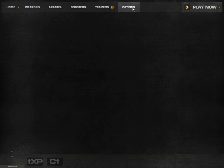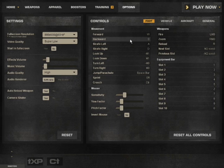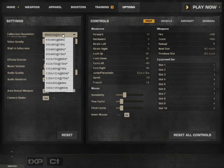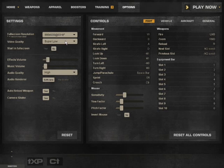So here you got the options. Here you can choose whatever you want — for example full screen or resolution. So what resolution it uses in-game. And video quality depending on your processor — I have a very slow one, so I play on super low. Yeah, starting full screen: yes and no.